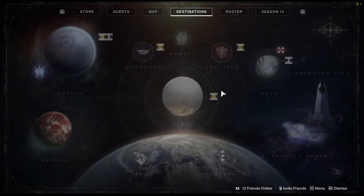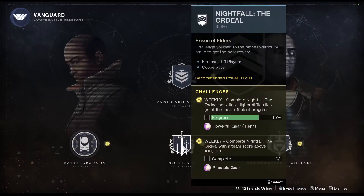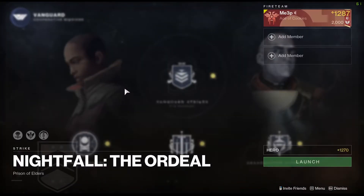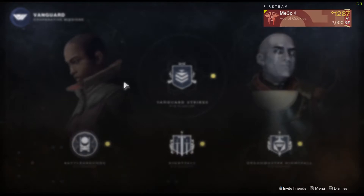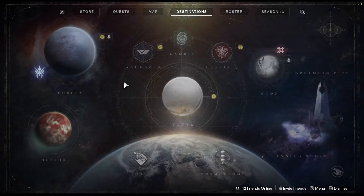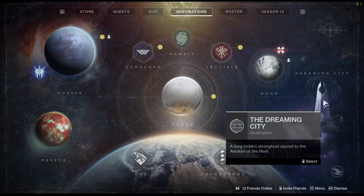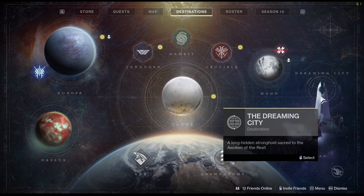The one I did to get the catalyst is The Ordeal. I don't know if each one of these activities has a different drop rate, but when I did The Ordeal, I got the catalyst first try, and on a lower power level — so 1270. You can do any one of these activities, but I highly recommend either Vanguard or the Blind Well.